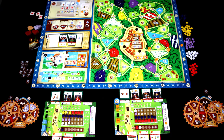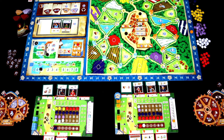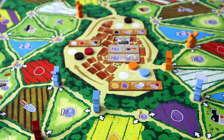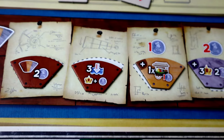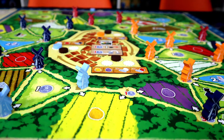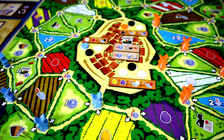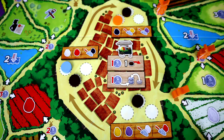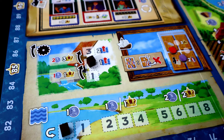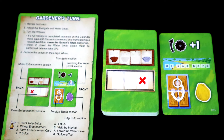As usual, we have mostly played this at two players, and it does work pretty well at that count. But you are going to miss out on a few of the key points of interaction. At more players, the flower market will be more chaotic. The upgrades and helpers will get scooped up more often, and there will be more need to build your windmills next to others. At two, we found that we mostly built windmills on our own sides of the board, and could manipulate the flower market as we wanted. With more players, the windmill speed and water level will also fluctuate a bit more, and the speed of the game might be less predictable.